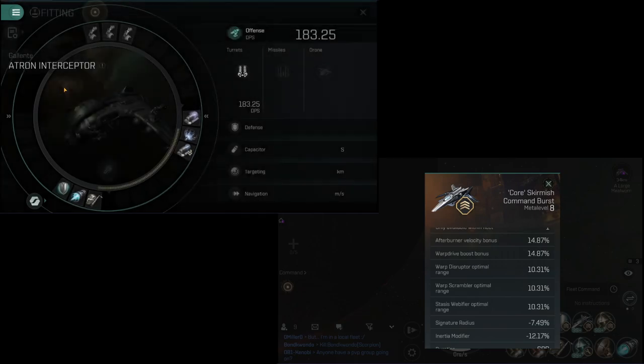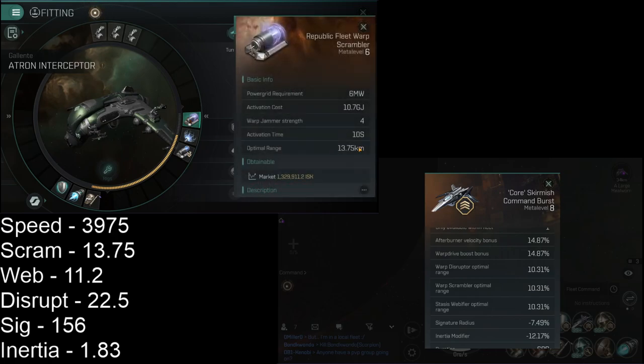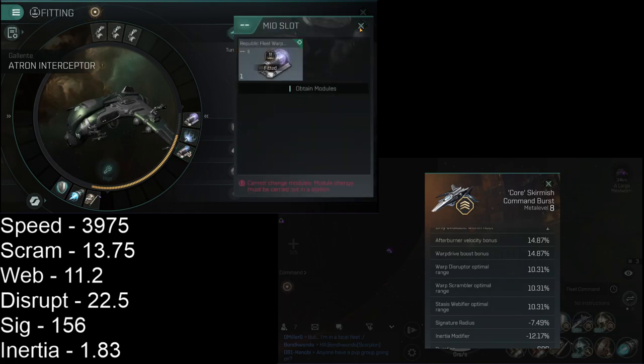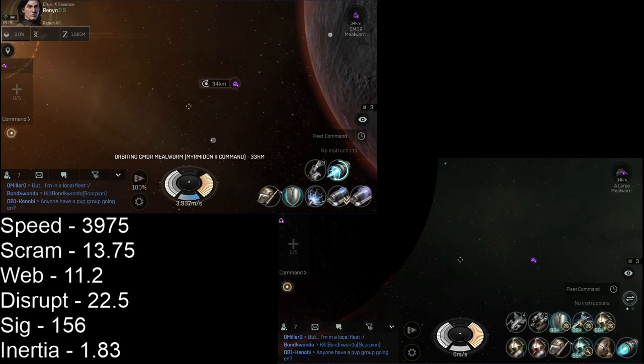To give a before and after: our speed is at 39.75, the ranges of our scrambler are 13.75, the web 11.2, the disruptor 22.5. Our signature radius is 156. There's not a value for inertia in the fitting screen, but to show there is a change we'll look at the warp preparation time — as inertia goes down, so will this warp prep. Now let's kick off the skirmish module and watch our speed massively increase. Note these give you a weapon timer, so be aware of that in high-sec or low-sec.